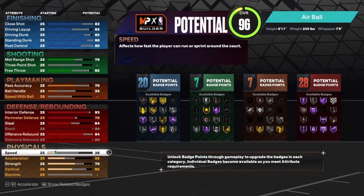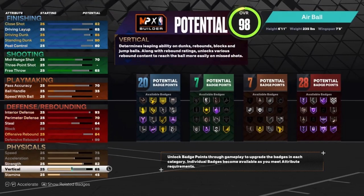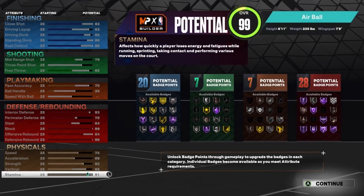Now for the physicals, you want to go ahead and max out the speed, max out the acceleration, and put the strength to an 82. 82 strength will give you Silver Bullet — just keep that in mind. And then for the stamina, you want to put it up to a 91. And that is the build.